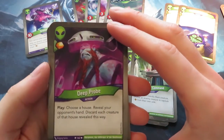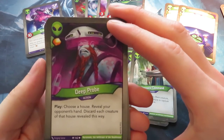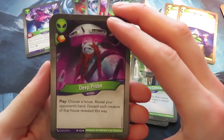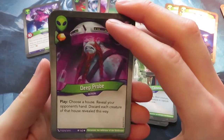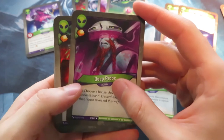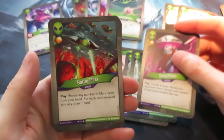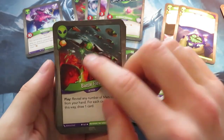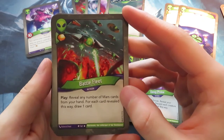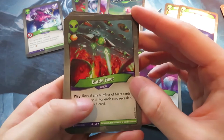Deep Probe gives one Amber: choose a house, reveal your opponent's hand and discard each creature of that house revealed this way. This is a really nasty card — one time I had five creatures in my hand and my opponent used this and guessed correctly. Very powerful if you have some idea what your opponent holds. Then Battle Fleet: an action that gives you an Amber, you reveal any number of Mars cards from your hand and for each card revealed you draw one card. Card draw is very powerful.